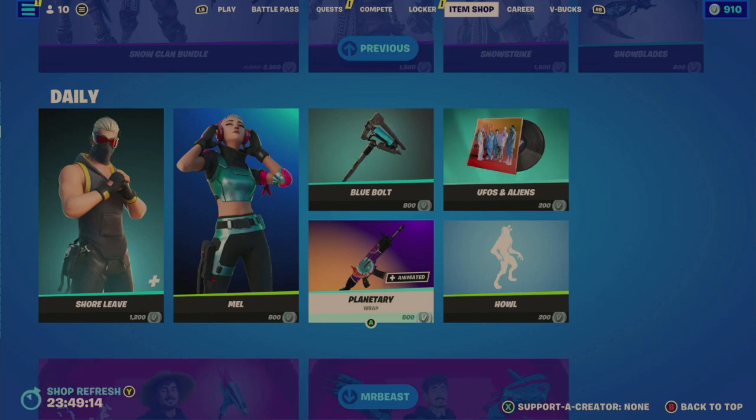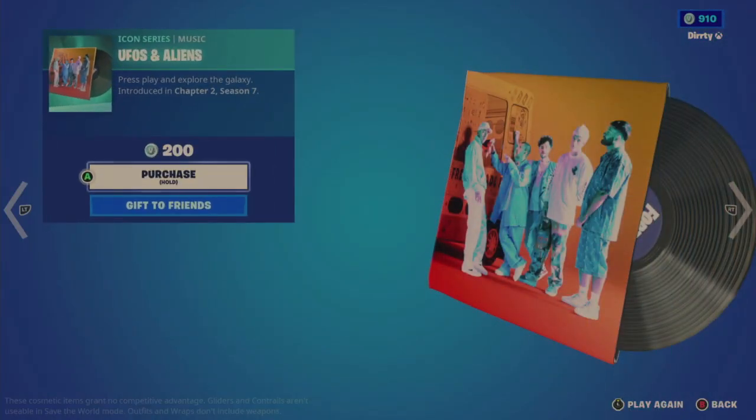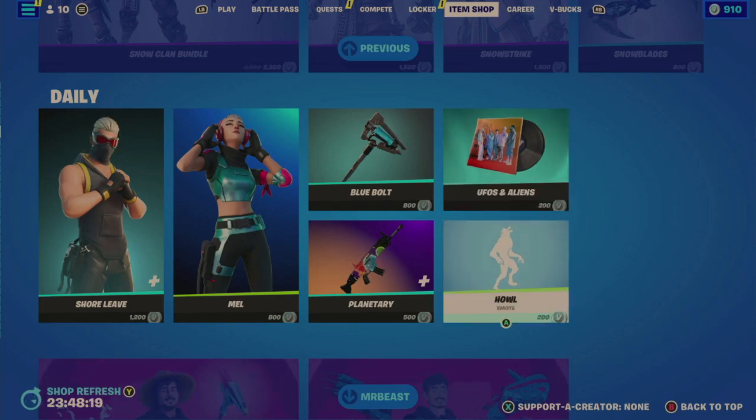Now to the music and emotes section. The UFOs and Aliens music was last in the shop July 13th 2021 — 634 days ago. It has a very low, slow beginning. It's not bad — it's an Icon Series track, meaning some sort of artist affiliation.